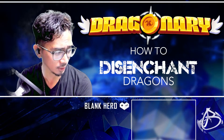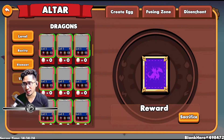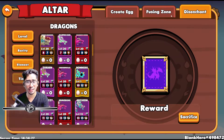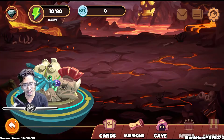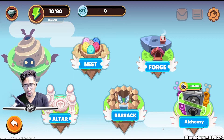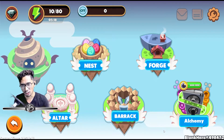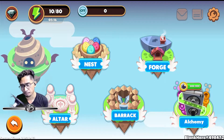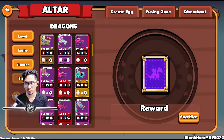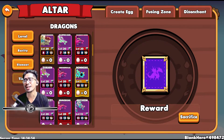So let's get right into it. Here we are in the altar. This is the place where you breed, also fuse, and also disenchant — all in three different tabs. To get here, from your main screen, you go to Cave, then to Altar. The altar is a place of holiness where breeding happens, where fusion happens, and where disenchanting happens.